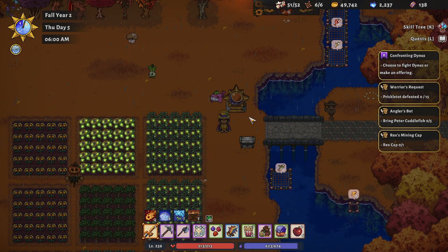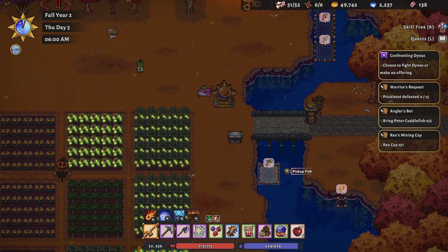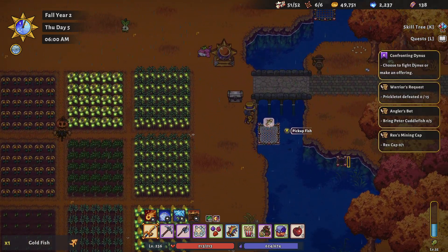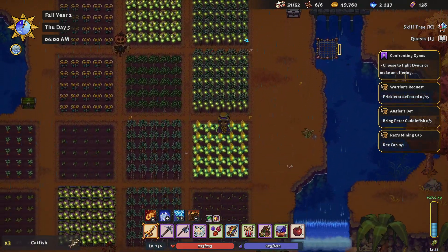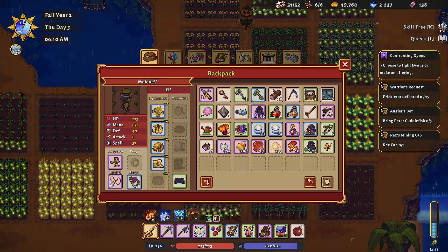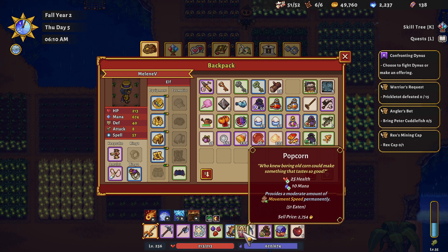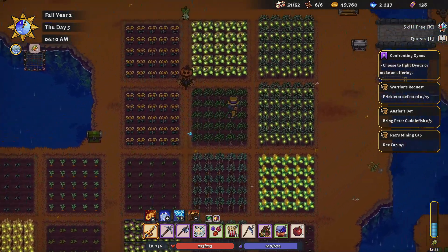Hello everyone and welcome back to Sun Haven, my name is Melanie B. It is now Thursday, day five of Fall in year number two. Let's grab some fish over here, and there's some fish over here as well. Okay, so it looks like we've got a few different crops that are ready. Let's go ahead and harvest all of this — maybe we should put some stuff away first though.